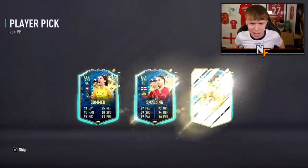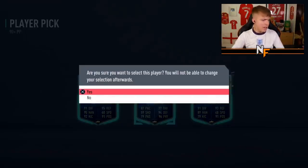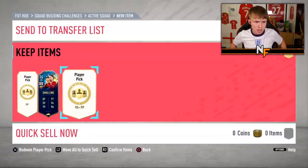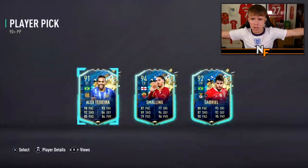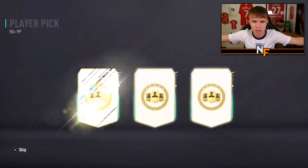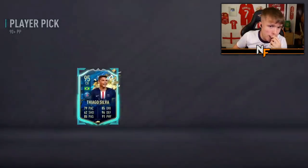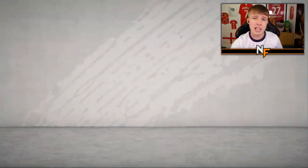JT's got three player picks, taking us to 19 overall. First one - Smalling, definitely Smalling in that first one. Next one - I reckon we're going to hit our third team of the year. He already got that Smalling as a duplicate, so he'll probably go for the highest rated. Third pick - not a team of the year, but a 95 Thiago Silva. 95, 94, 92 - I've seen worse in some of these player picks, so that's actually not too bad.